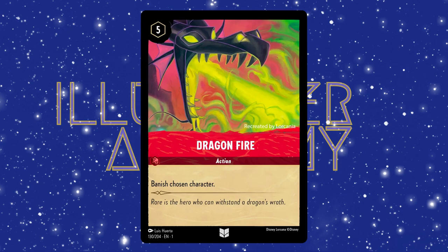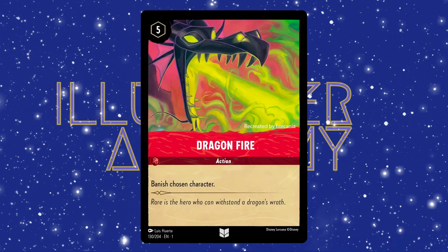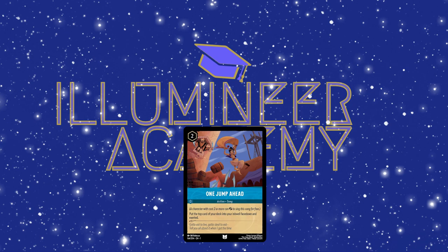The third type of card are actions. These cards act as a one-time ability. Once you play them from your hand, they go straight into your discard pile. These cards can be really anything like Dragonfire, where Maleficent in her dragon form blows fire at Prince Philip, or Fire the Cannons, which Hook does in Peter Pan. These cards do almost anything and push your game further. Their only drawback is that they can only be used once.